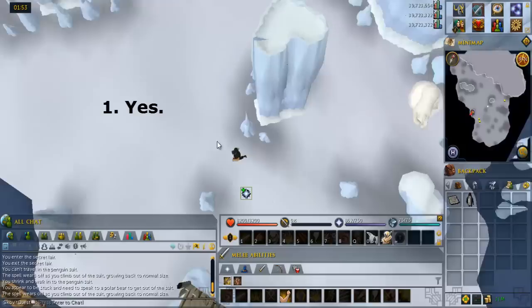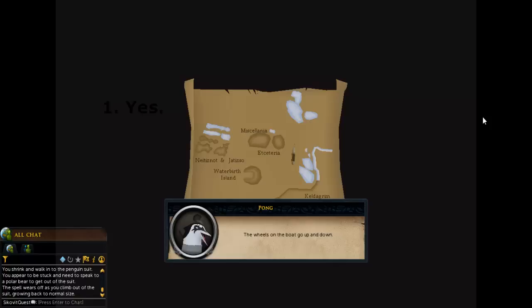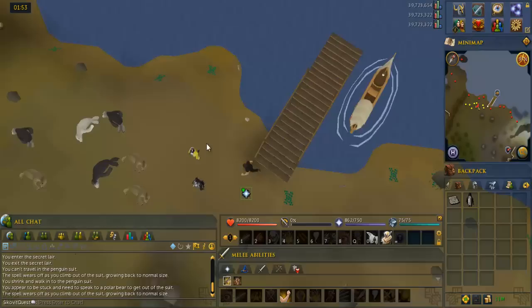Click on the boat to the southwest and say yes. Then go southwest and talk to Ping Pong to get a cutscene.